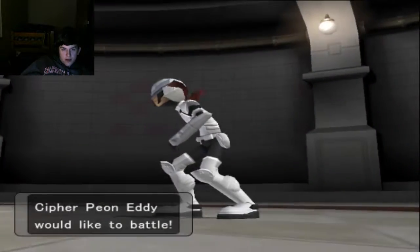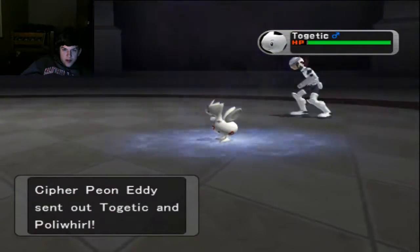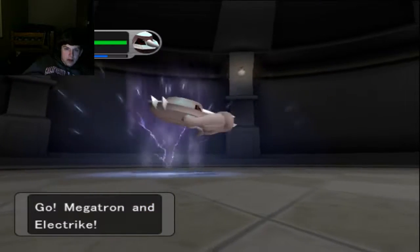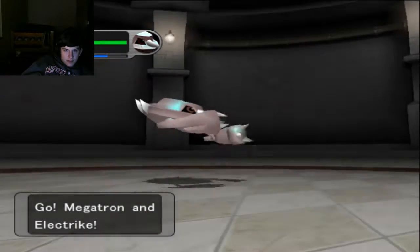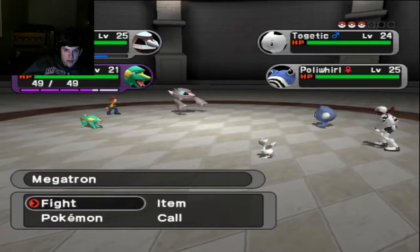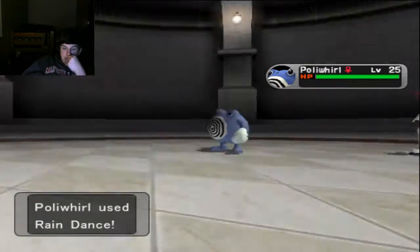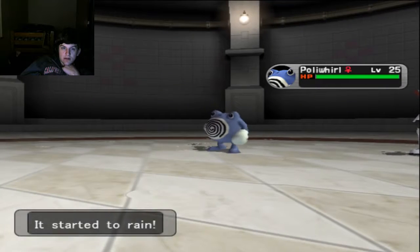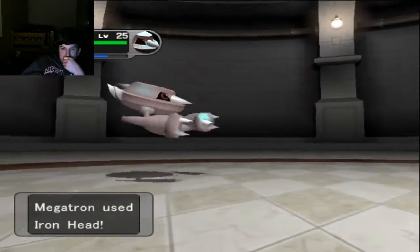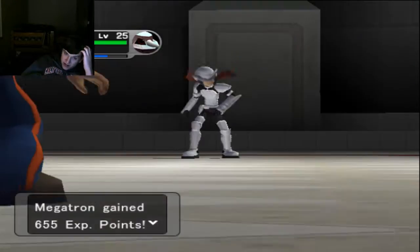Excuse me — Eddie! Togatick and Poliwhirl. Charge Beam — yes, all types of yes. A double Rain Dance, that's amazing. Iron Head onto the Togatick should just wreck it — and it just dies, which is great. That's a ton of EXP.